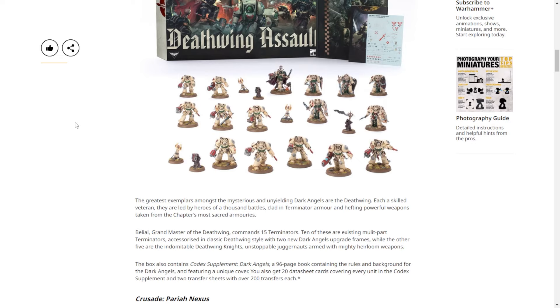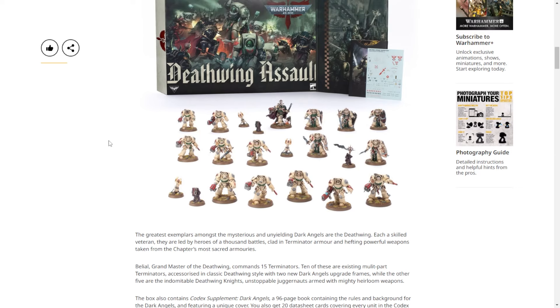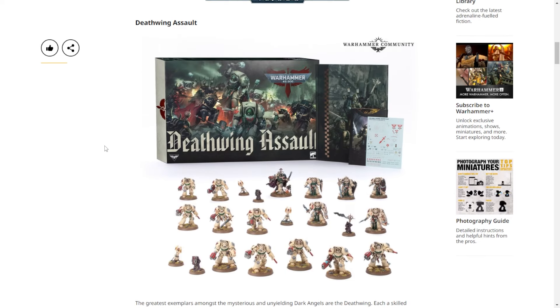I'm obviously super excited about this box — Dark Angels are my space marine faction, I got into them because of how they look and I want to use the Lion. You're less excited, but the models look sweet, the new terminator sculpts are great, the upgrade kit is great, the Deathwing Knights look amazing. This also sets the precedent for what's going to happen with the rest of the Space Marine chapters, just like the original Space Marine book did for all the other codexes.